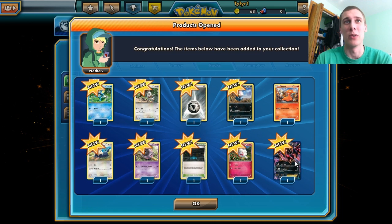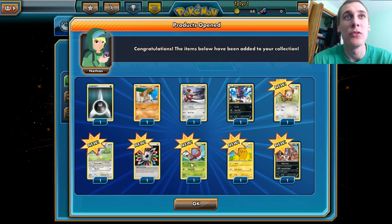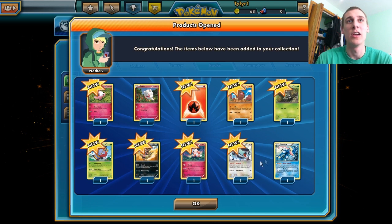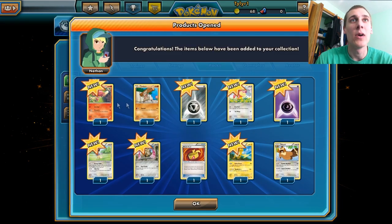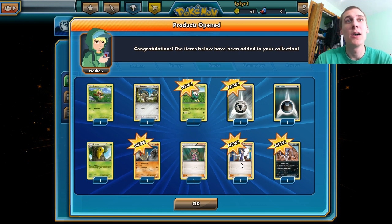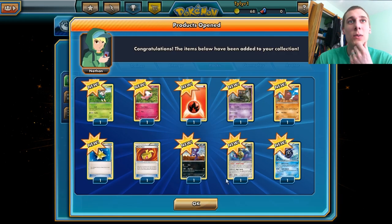Professor Sycamore is definitely going to replace Professor Juniper in my mind. Got the Yveltal EX again — I'm not going to start calling him Yveltal, I promise. I will get these names down eventually, just bear with me in the meantime. We got ten more packs to go after this. Raichu — that's it. Raichu's not even that good. He can do a hundred damage for two energy potentially. Red card is pretty good actually.